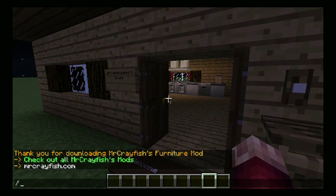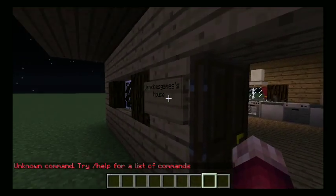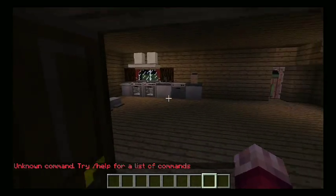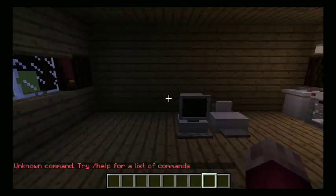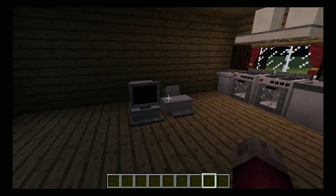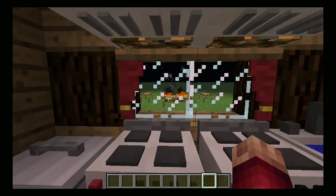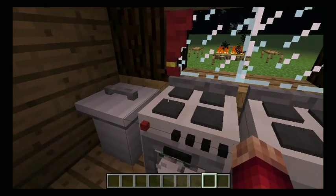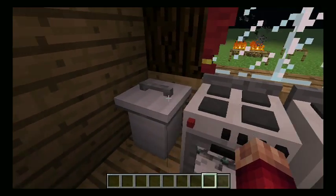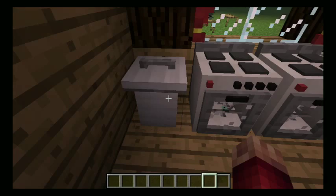It doesn't show up, okay. So this is my house — I literally just started it last night. Over here you can see we have a computer and a printer that actually work, and then there's a fire pit in the back. We also have a trash can which you could put stuff in and then press empty — it actually deletes all the stuff in your trash can.